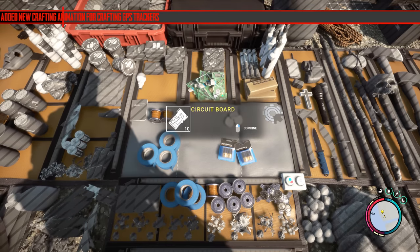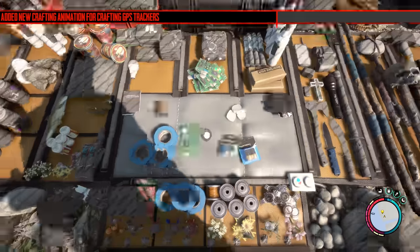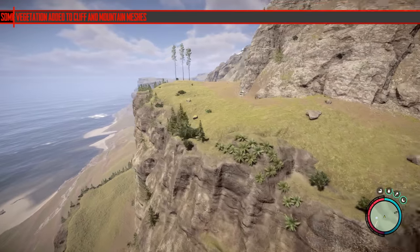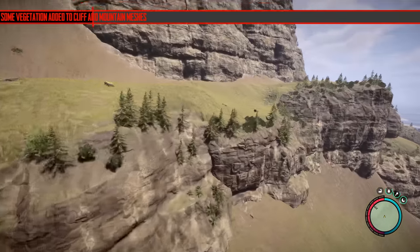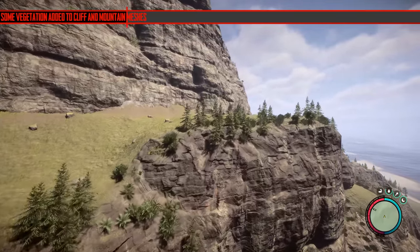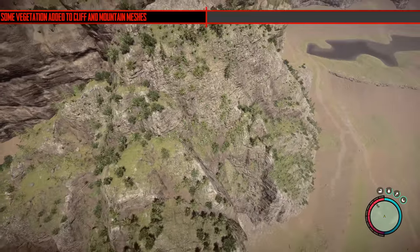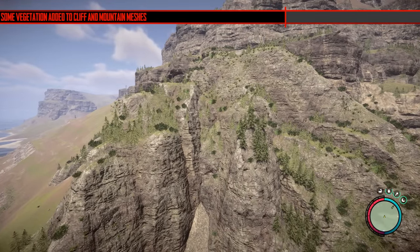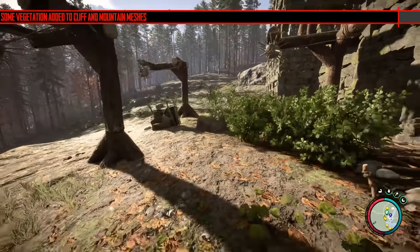They've added a new crafting animation for crafting the GPS trackers — it's not as fancy as you'd think. They've also added some vegetation to cliff and mountain meshes, meaning a lot of bushes have been added. There's a good chance your base is going to have bushes in it that weren't there before — this happened to me too. Once you remove the bush it should be fine and it won't regrow. My base in season two got one bush inside the house and quite a few out the front.